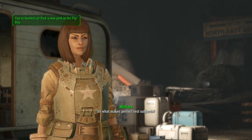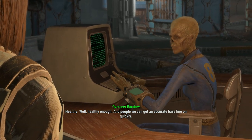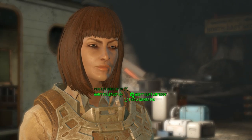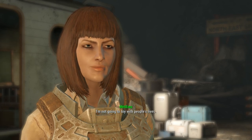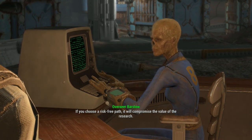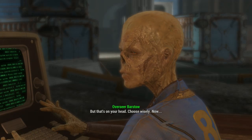So what makes perfect test subjects? Healthy. Well, healthy enough. And people we can get an accurate baseline on quickly. And they need a willingness to take on a certain element of risk. Override protocol. I'm not gonna toy with people's lives. Think of the greater good here. But fine, you are running the experiments. If you choose a risk-free path, it will compromise the value of the research. But that's on your head. Choose wisely.